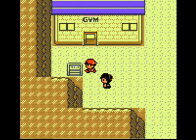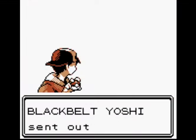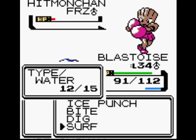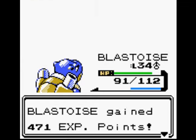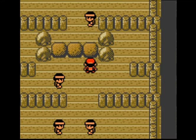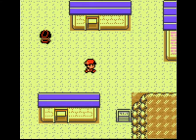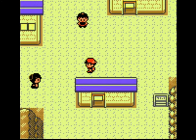I do a quick heal and decide to do the gym. Hitmonlee and Hitmonchan. Hitmonchan gets frozen solid — nice hit from Blastoise. Machop, Machoke — easy. This is where I realized: crud, I forgot to get Strength. But anyway, that's the trainer that gives you Shuckle.